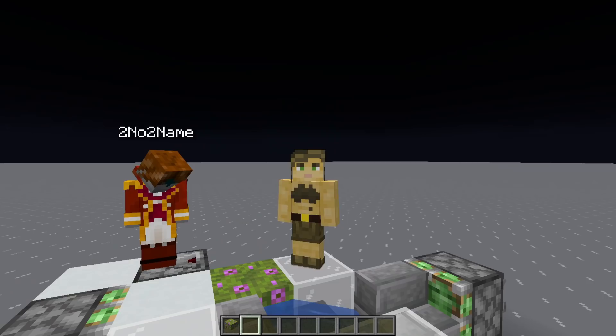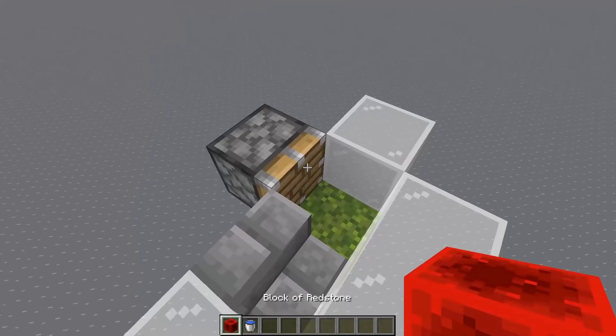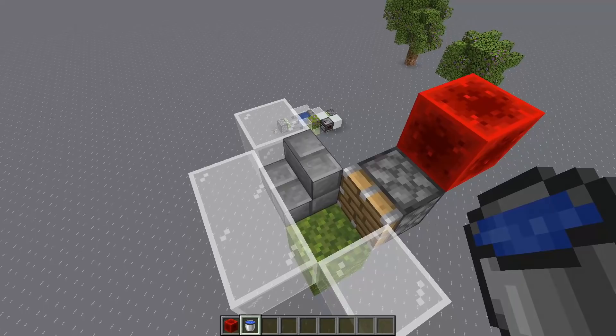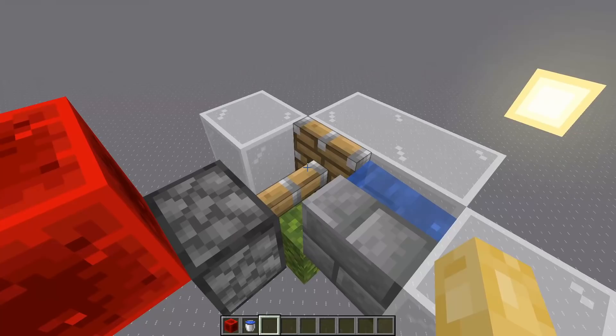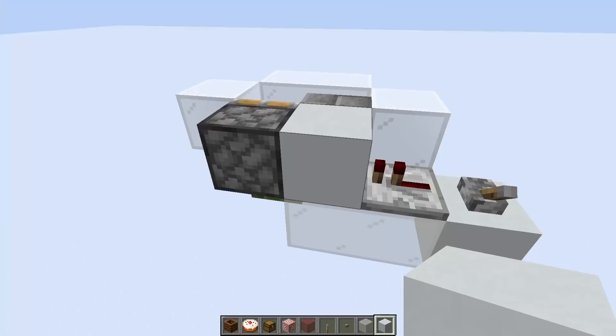So check that out in the description. What we're going to do right now is see if we can ramp this process up as fast as possible. My idea is this: we want to quasi power this piston so that the very instant the water starts flowing, the piston will wipe it out. But we also want the piston to retract again, allowing the water to flow. We then need to make sure to quasi power the piston again before the water starts flowing.